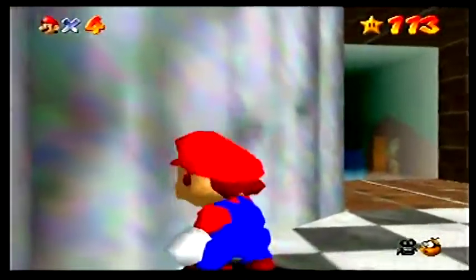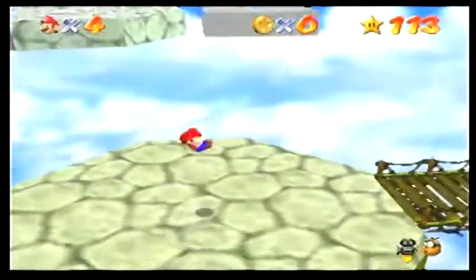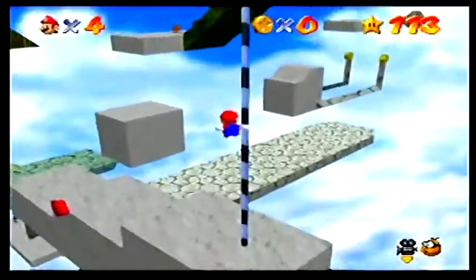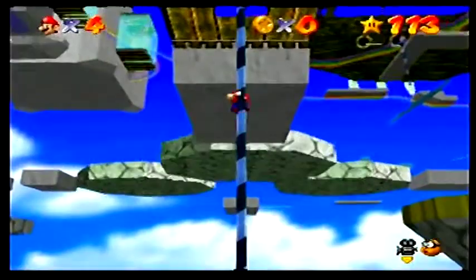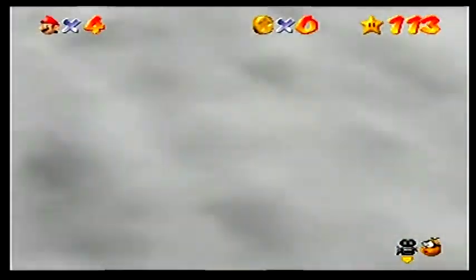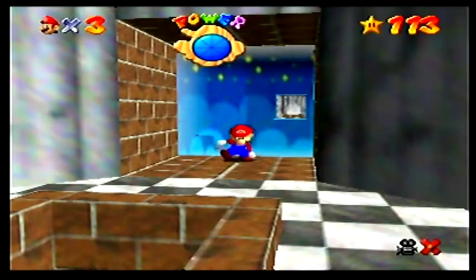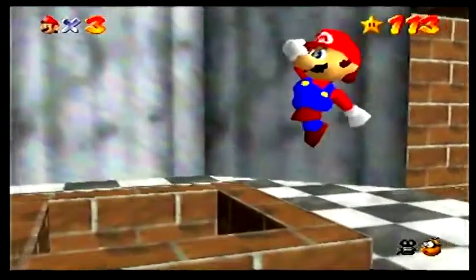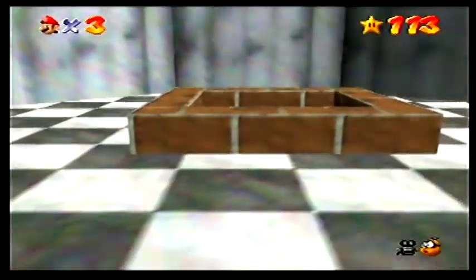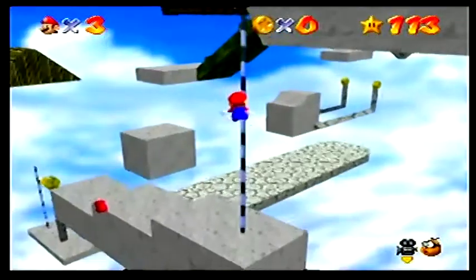Hey, what's up guys, it's me marmastervv6, and today we're gonna go back to Rainbow Ride to the Big House in the Sky. I know I said I want to be doing speed runs, but I guess that's what I get for trying to cheat. No, it's not cheating if it's part of the game, but yeah, I'm not riding that — I'm too impatient, I don't want to ride the stupid carpet.